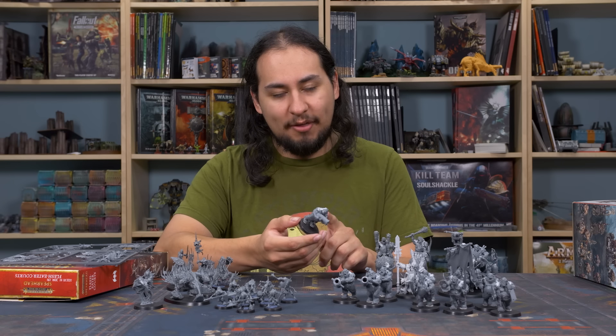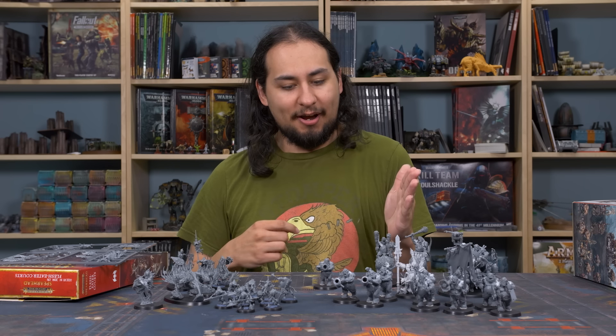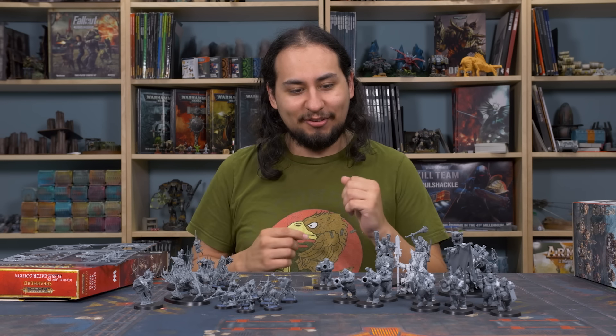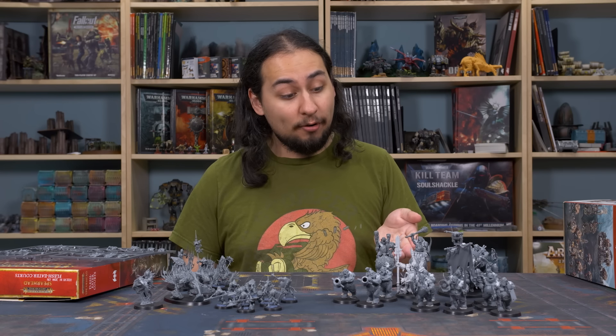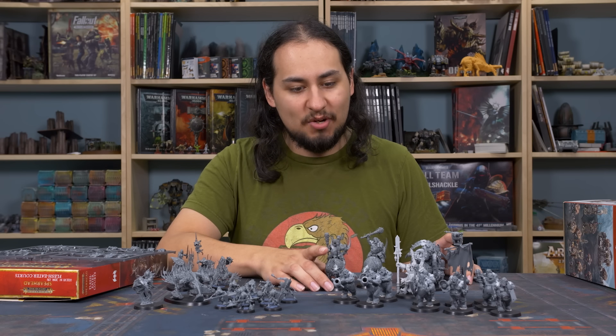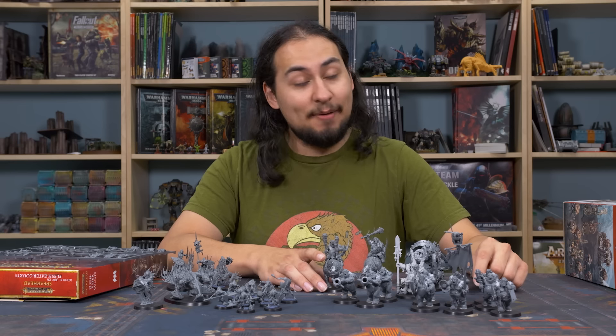Another weird thing about these guys is the way their arms go together. It's not like an Orc Boy or Space Marine where you just cut a flat line at the shoulder. It's more like a V-shape into a V-groove, so there's no posability whatsoever. With only two left arms and two right arms on the sprue, it was hard to make 10 interesting guys with no repeats. But I was really glad I was working on the full spearhead, because I had extra arms from the Mournfang box and gun box — lots of extra stuff to work with.